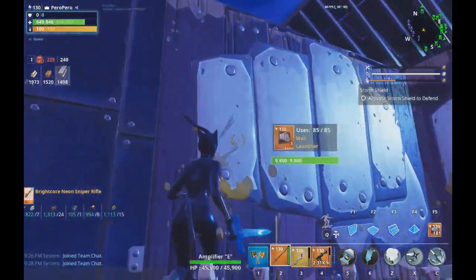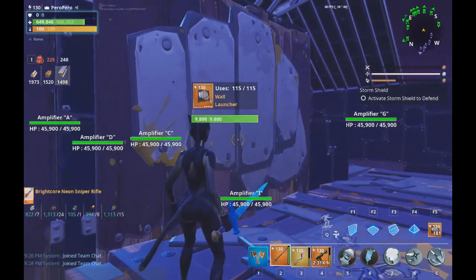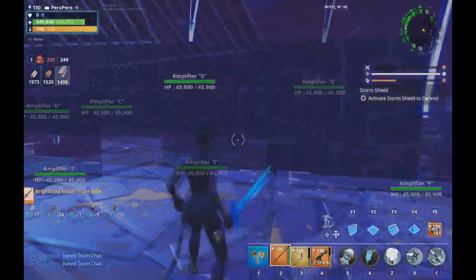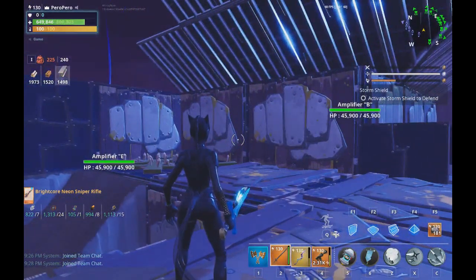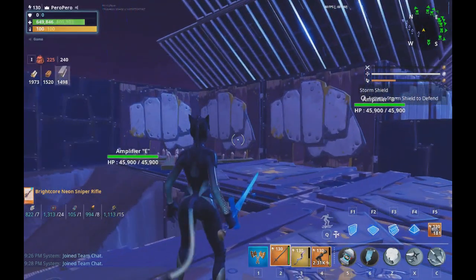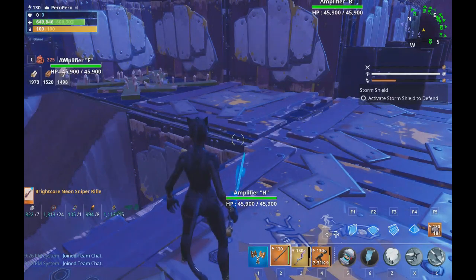Over here: wall launcher, five times impact. Then two times impact, single reload; double reload, zero impact; two times impact, single reload; two times impact, single reload; three times impact, double reload. I have a diverse amount of wall launchers and floor launchers, but you can use whatever you've got, as long as it's strong enough. The only reason I'm using these different ones is because I want durability — I know this is going to be attacked three times and usage will be high in this area.